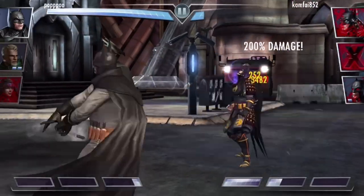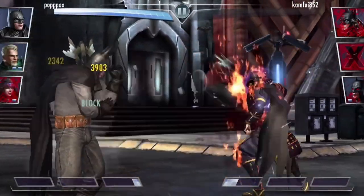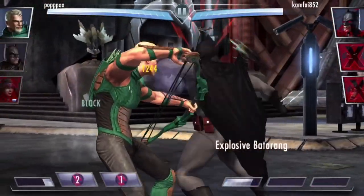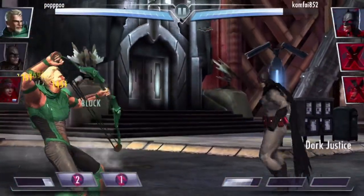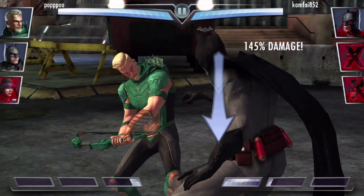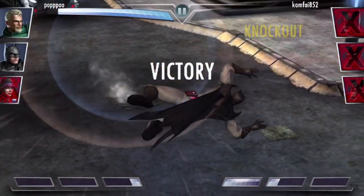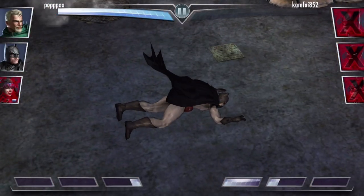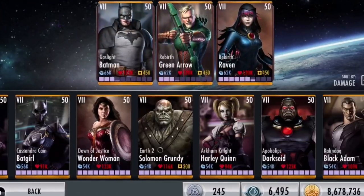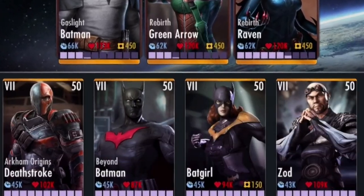Keep inflicting DOT. We still need to cover that ground. I've just given up on stun effects. I was thinking of rocking Static, but Green Arrow had the bonus on him, so I thought I could rock Green Arrow. Clearly this is not working out. Screw all of this — I'm rocking Static. I don't care about the Green Arrow bonus objective anymore.